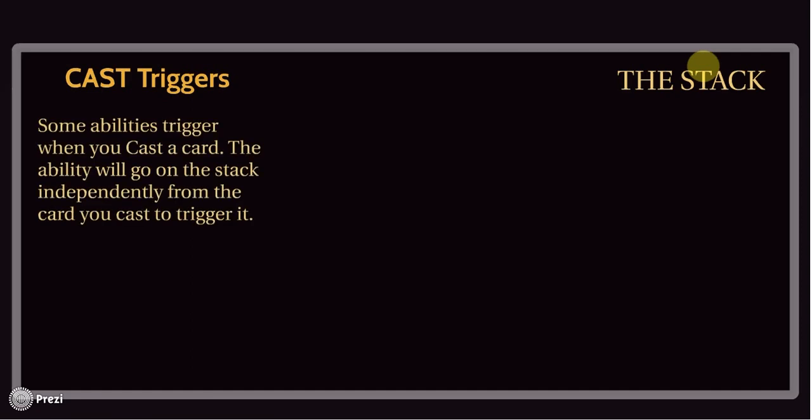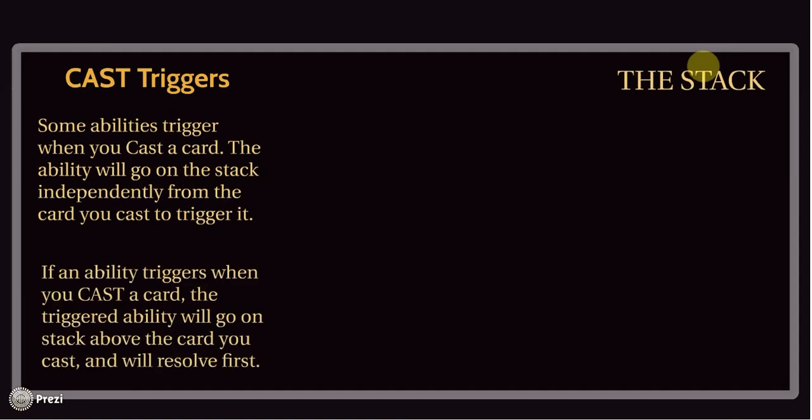Let's see how cast triggers work. Some abilities will trigger when you cast a card, and the ability actually goes on the stack independently from the card you cast to trigger it. If a card says 'when you cast [this card], do something,' that puts a trigger on the stack that's separate from the card you actually cast. When an ability triggers in response to you casting a card, that ability actually goes on the stack above the card you cast, which means the ability will resolve before the card you actually cast. This is where it gets a little tricky for newer players.